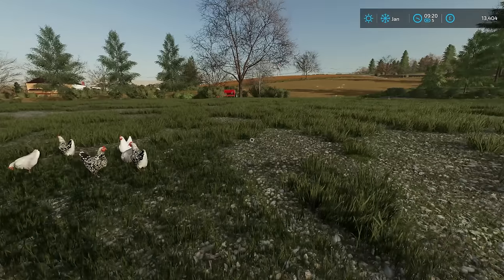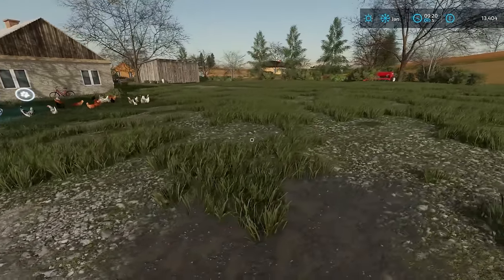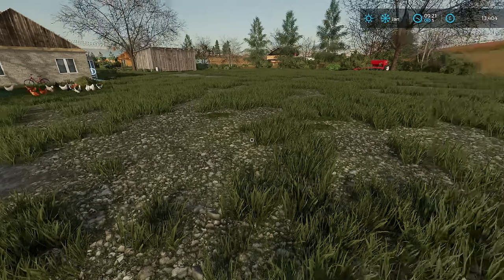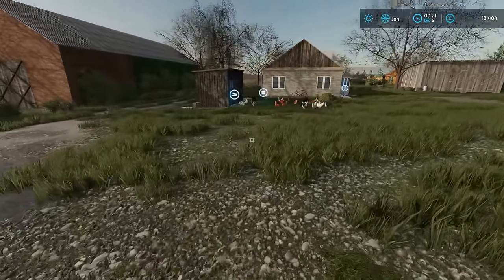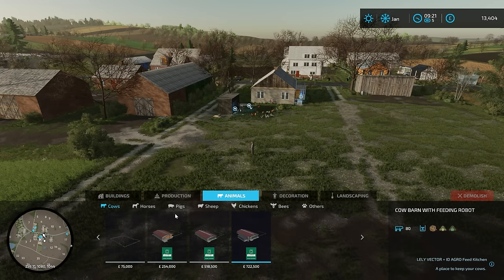But today, first of all, what I would like to do is get some sheep. And the sheep are going to go just here, next to the chickens. It's the perfect place because the yard's a bit rough here — it's not going to be a field, it's never going to be a forest either. So where we sit currently makes sense. So into construction, animals, and then sheep.